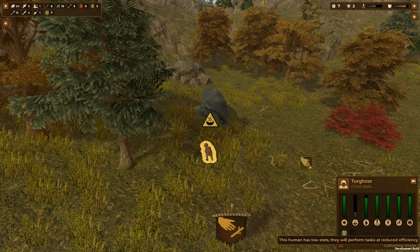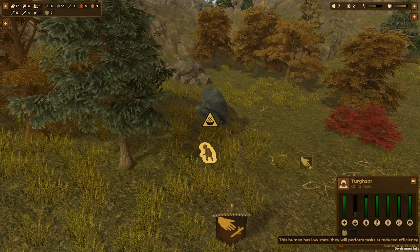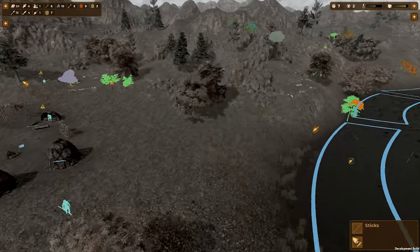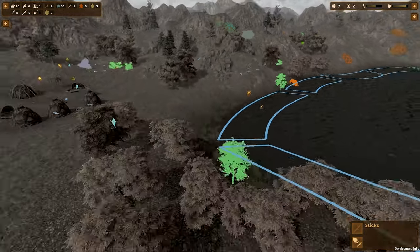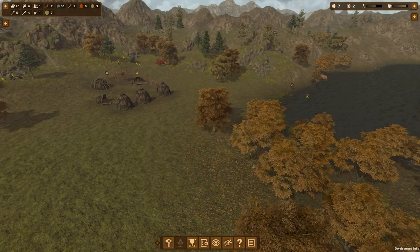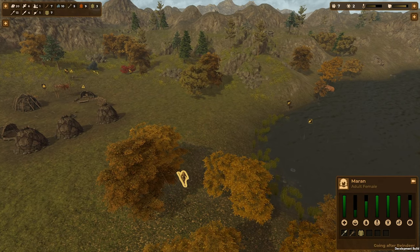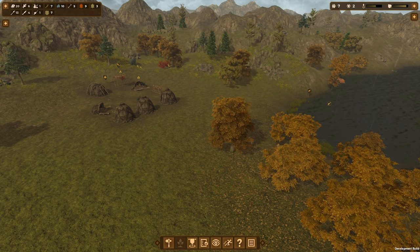Gathering sticks — this one has a low capacity. That's interesting. That's because they're a weak human child. Where's the rest of them, where's the rest of the gang? There's some meaty treats over there. So what are these all doing? You're just wandering. What are you doing? You're just wandering as well. You're going after a reindeer.